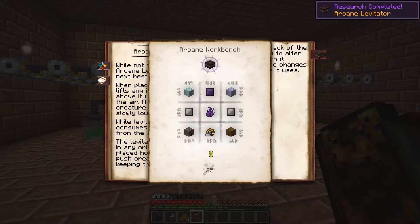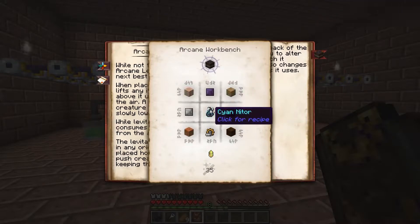So to build one, you're going to need any kind of planks, some iron plates, thaumium plates, niter, and an Arcane mechanism with a single ARV crystal and 35V.